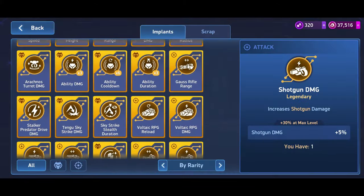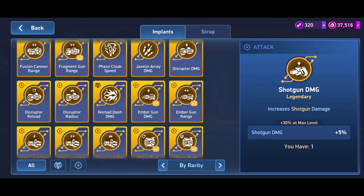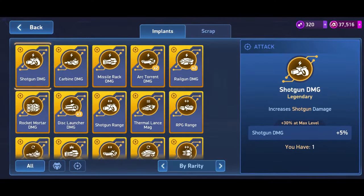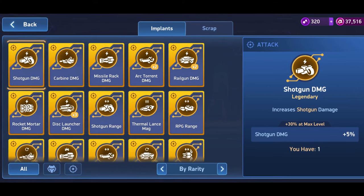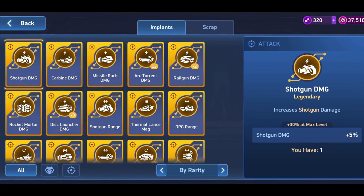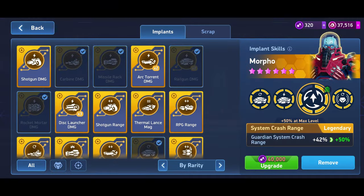We already know that implants come in different classifications like rare, epic, or legendary. However, we often find ourselves in discussions about which implants are good and which ones can be skipped. Let's shed some light on it. Generally, there are three different categories: implants for weapons, for specific mechs, and universal implants that affect cooldown, duration, or mech damage. Unlike mech-specific implants that can only be used on a particular mech, universal implants can be used on multiple, if not all, mechs.